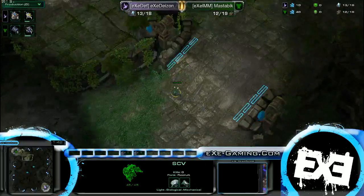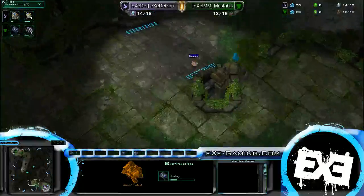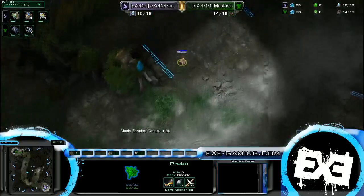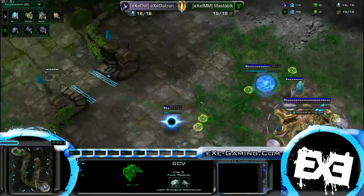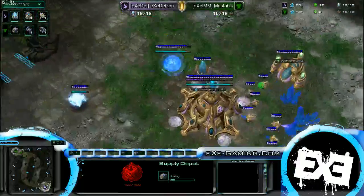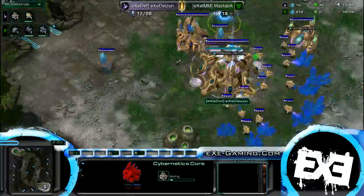An early scout for Master Bic. No wall-in for Daeson. Very interesting map — quite a few attack paths, not easy to defend your second base. It should be interesting; you might see some pretty crazy tactics here. I see the SCV scouting Daeson's base. Nothing to report yet — it is pretty early in the game, other than the fact that he does not have a wall off, which indicates most likely some pretty standard play. Cybercore does go down at the regular timing.